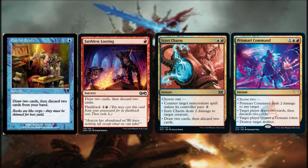We have sources of card advantage as well. Careful Study and Faithless Looting are sorceries that have us draw 2 cards and then discard 2 cards. Faithless Looting also has Flashback, which can be cast from our graveyard for 2 and 1 red mana, and is then exiled. Izzet Charm and Prismari Command follow suit but offer other modes. For Izzet Charm, we can counter target non-creature spell unless its controller pays 2 generic mana, or deal 2 damage to target creature. For Prismari Command, we can deal 2 damage to any target, have target player create a treasure token, or destroy target artifact. Note that Izzet Charm allows us to choose 1 mode, while Prismari Command allows us to choose 2.